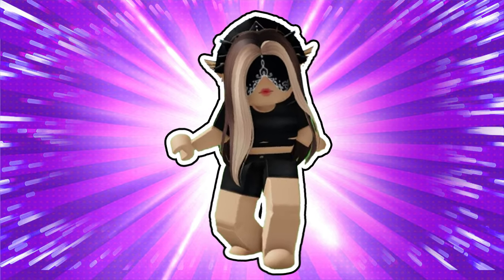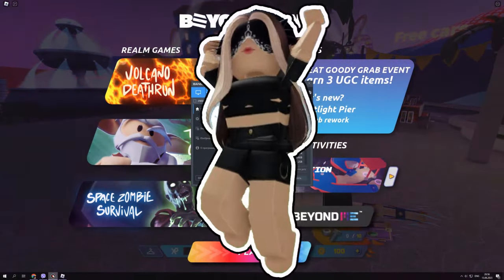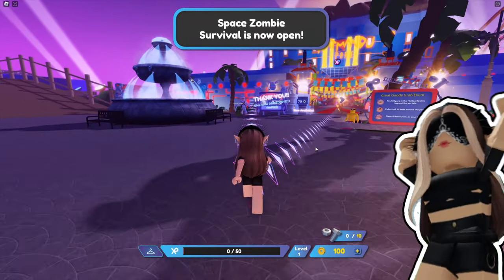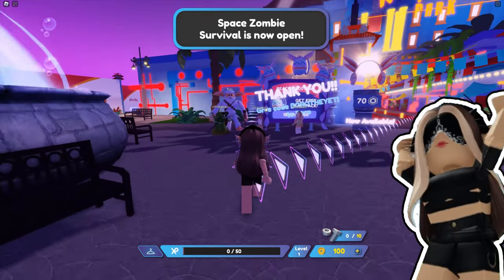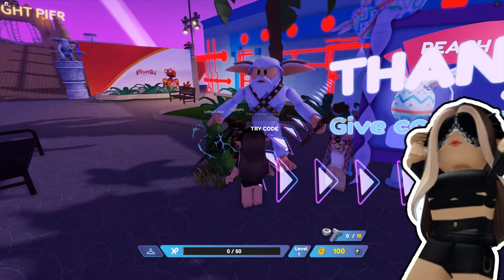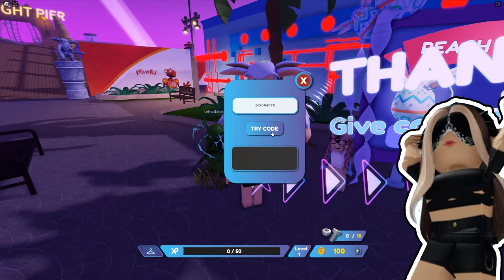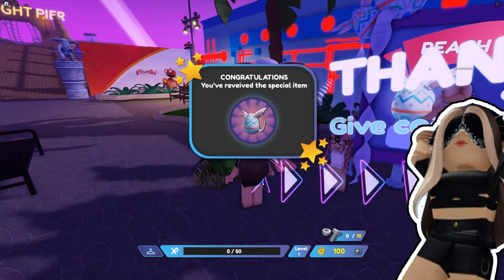At first, you'll have to join into the game from the description of my video. After that, follow me and then interact with the yeti. He'll ask you the secret code. The secret code is one for everyone and it's 'boar the yeti.' You can copy it from the description of my video and then paste it right over here. After that, you'll get the backpack.